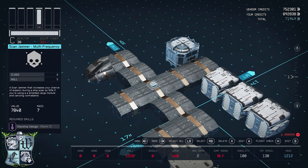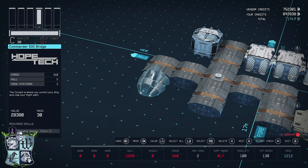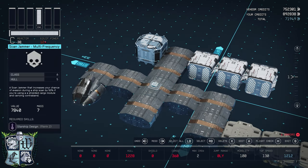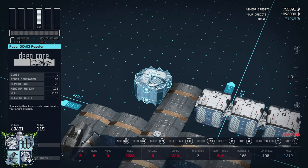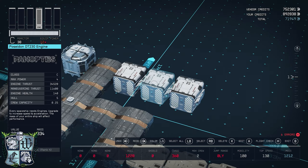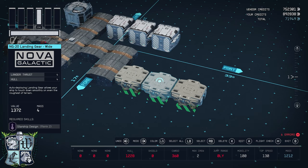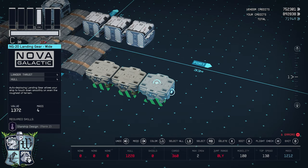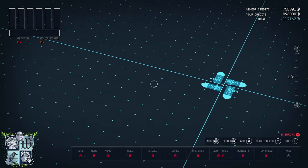Before we immerse ourselves in the build, let's take a moment to look at all of the parts that you will not be able to find at your outpost. Starting with the Commander 500 bridge by Hopetech — this can be found in Hopetown on Palvo in the Velo system. Next is the Scanjammer multi-frequency, which you can find at the Red Mile on Parima 3 in the Parima system. The Fusor DC-403 reactor and the Poseidon DT-230 engines can be obtained at the Stroud-Eklund showroom on Neon in the Voli system. And finally, the Nova Galactic 20 landing gears can be found in New Homestead on Titan in the Sol system. So with that out of the way, let's delete all of this and get into the build proper.